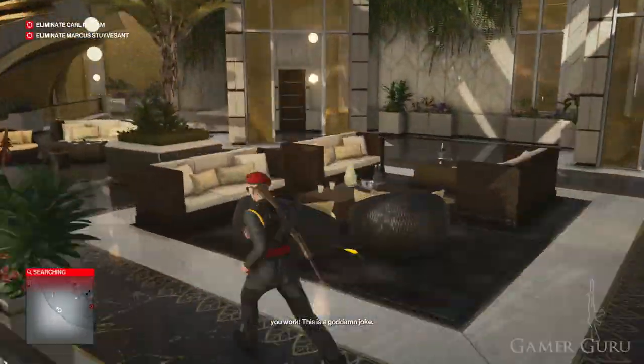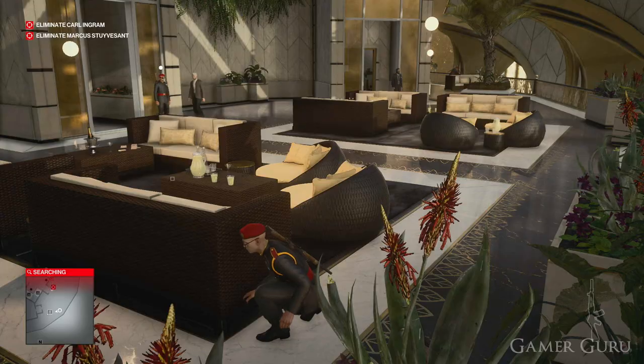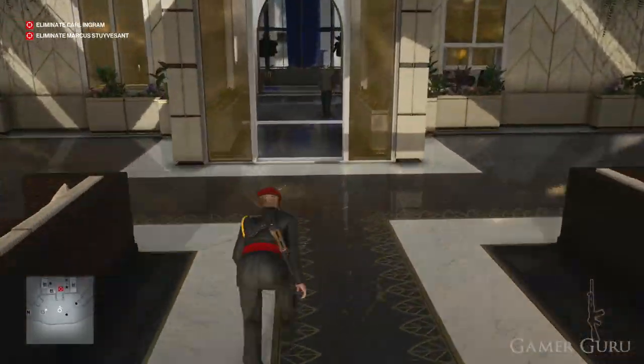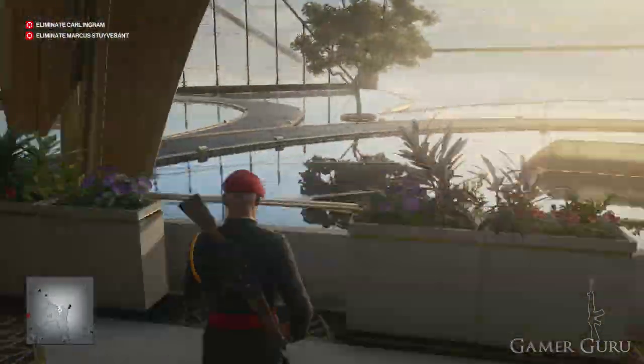If you didn't get a chance to do the radio earlier, he would go downstairs and you simply do the radio after the vacuum cleaner. That is pretty much it. It may take him a little while but eventually he will turn up here on the terrace, hit the explosive golf ball, and this will give you the challenge.